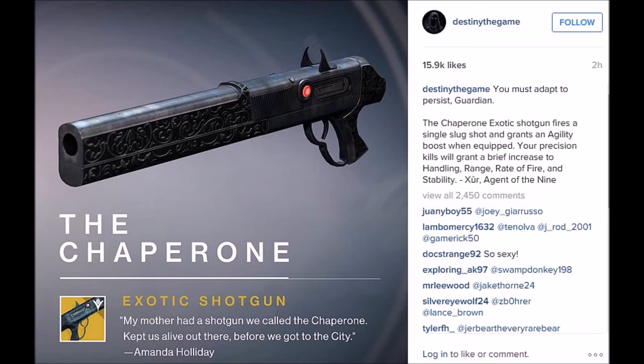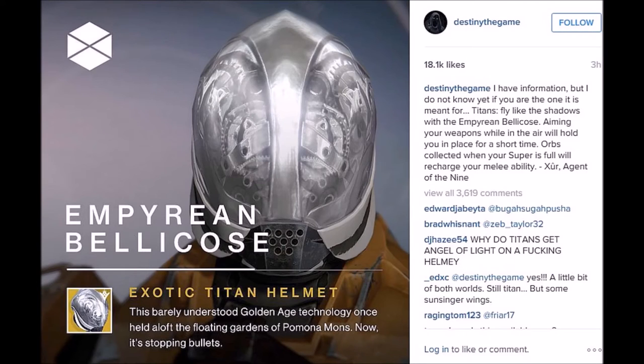Next up we have the Empyrean Bellicos, which is another new exotic Titan helmet. Quite honestly it looks kind of crappy to me — it's kind of like a mix between Saint-14 and something else. This will allow you to aim down sights and float in the air, just like the Angel of Light perk that Warlocks have with Sunsinger.